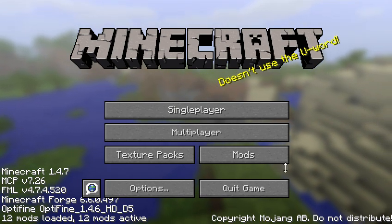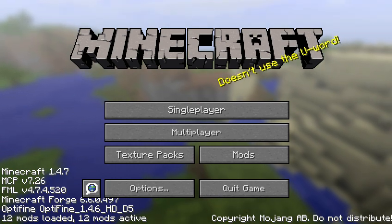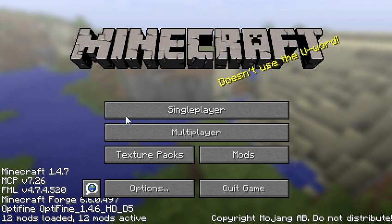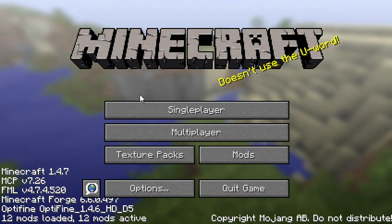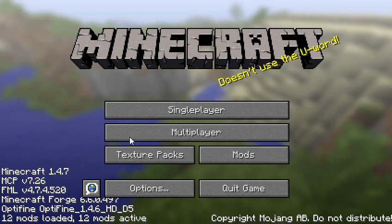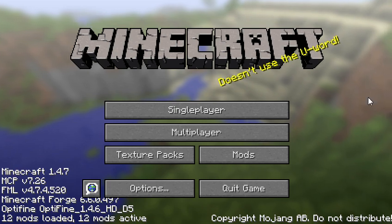What's up guys, today we'll be playing Minecraft, so I guess let's jump right into it. As you can see right here, we are playing with some mods, and the mods are: Zan's Minimap, the Backpack Mod, Craft Guide, Damage Indicators, Dr. Zark's Smoke Creatures, Extra Biomes XL, Optifine, and the Weapon Mod.